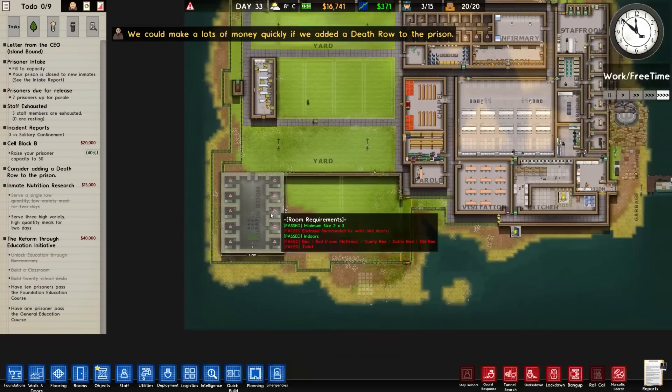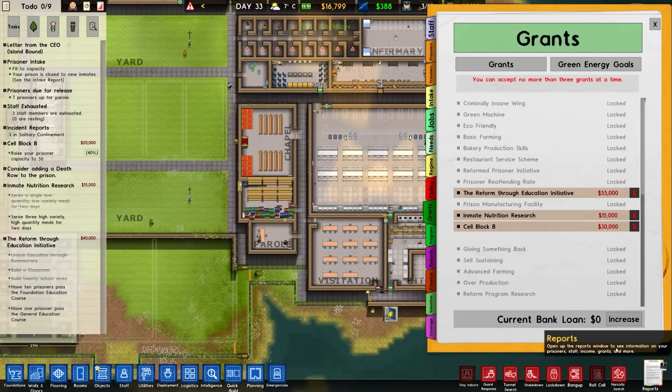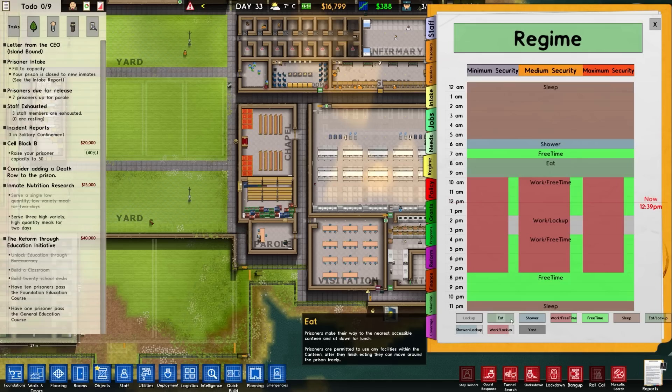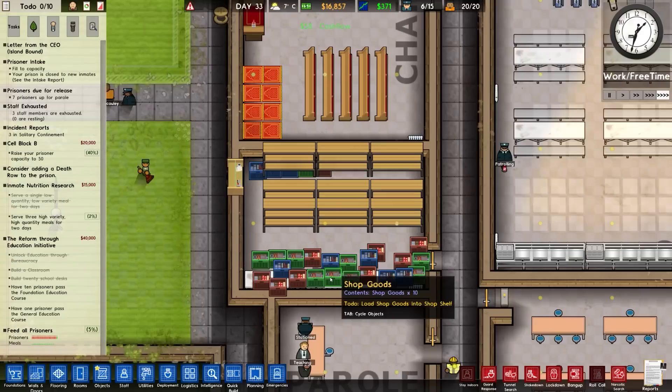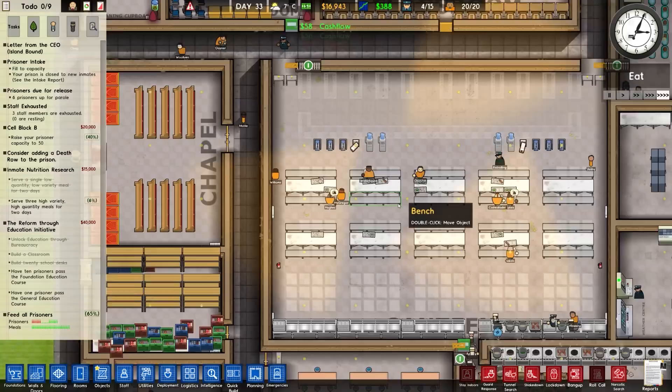There are some people in solitary there. This is getting built quite nicely. People having to work around the outside, go through this door, but that's not a problem. We've now served a single low quantity, low variety meal, which means we need to go for high quantity, high variety. I like the way the shop is all nice and stocked, yet nobody's working in it to actually stock the shop so they can buy things.